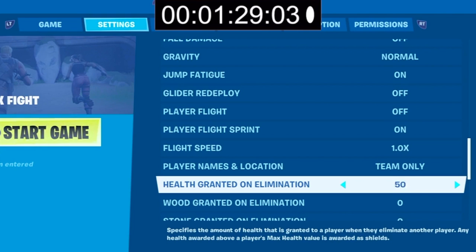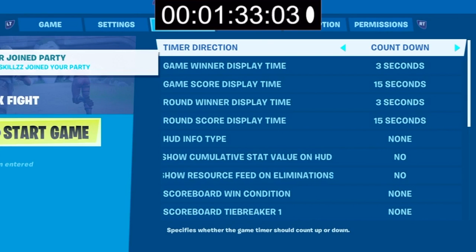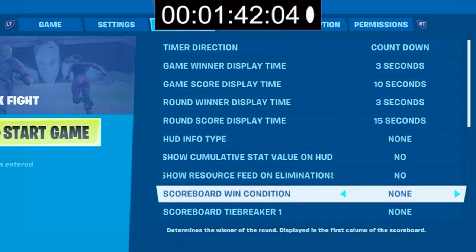Health granted on elimination — you can choose if you want it or not, I'm going to set it to 50. The UI section is how you set up the scoreboard. I changed the timer to 10 seconds — 15 seconds is too long.